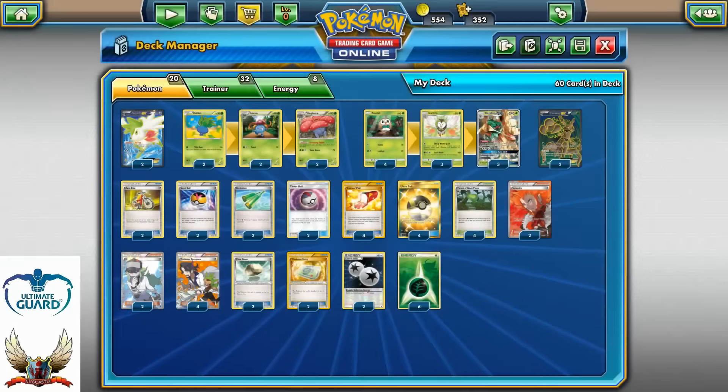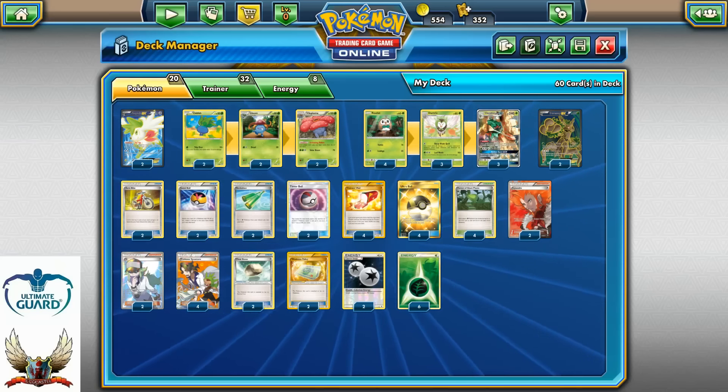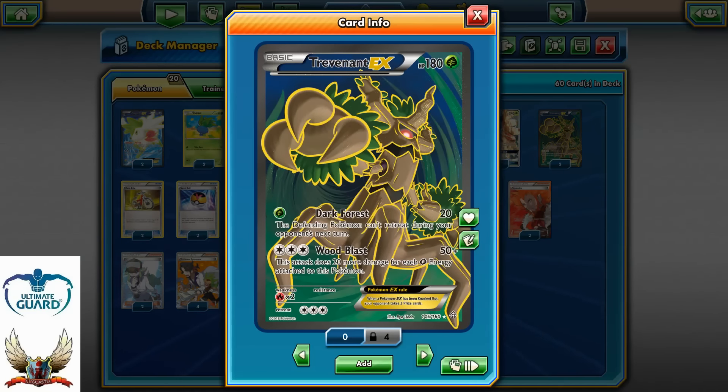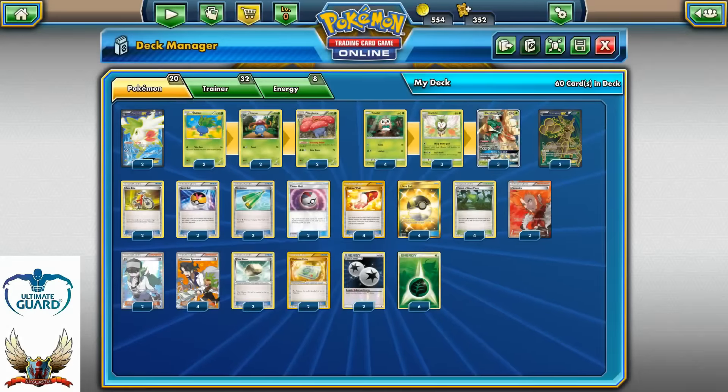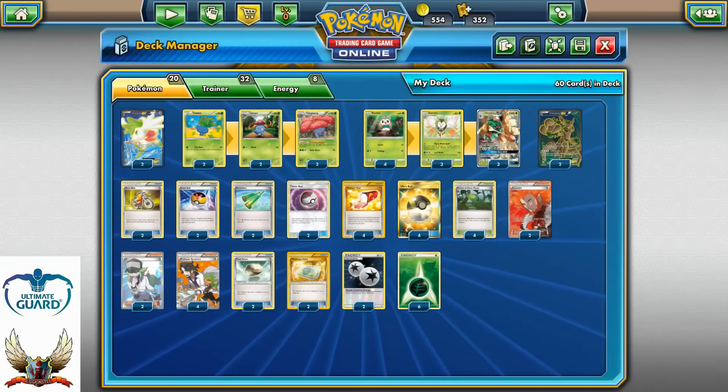In the real world, it will depend on how many Decidueye GX you can put on the bench and how fast you can establish item lock. But with this build, you can do that very quickly. The main focus is to use Dark Forest and attack for 20 to prevent the opponent's Active Pokemon from retreating. The Decidueye GX just spreads damage around the board to Pokemon we need to knock out. Three turns of Feeder Arrow is enough to knock out Shaymin, and the active Pokemon will also accumulate those damage counters. With Lysandre, we can still control the game easily.